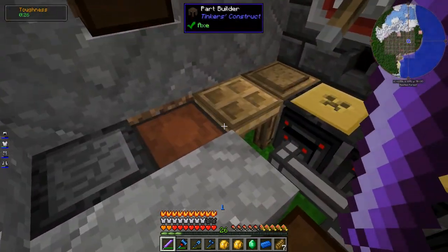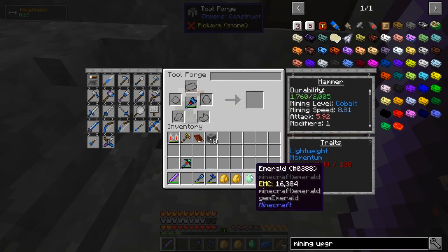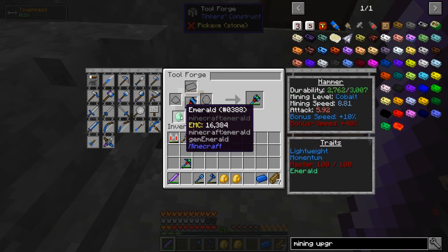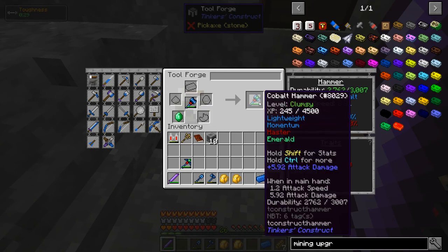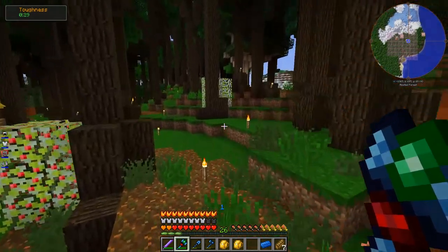So I'm about to go mining, but durability is a problem. Let's throw an emerald on this thing — I left it one extra slot. That will increase the durability up by 50%, so from 2,000 to 3,000. The speed bonus is from the redstone. Let's go bulk mining and see how this thing works.